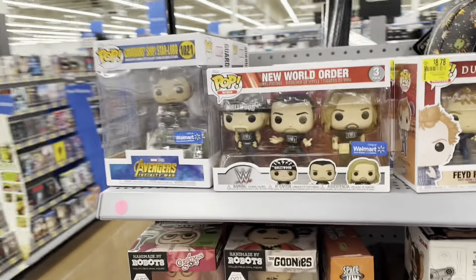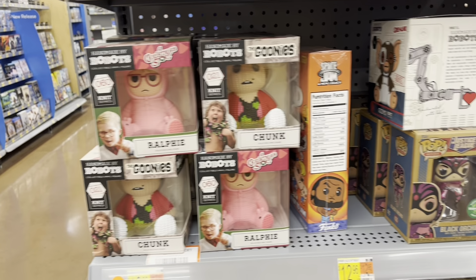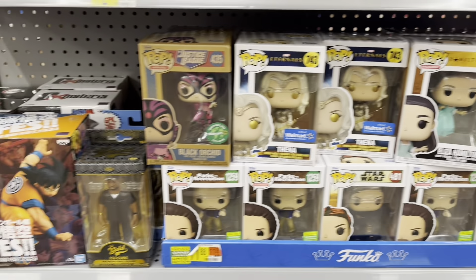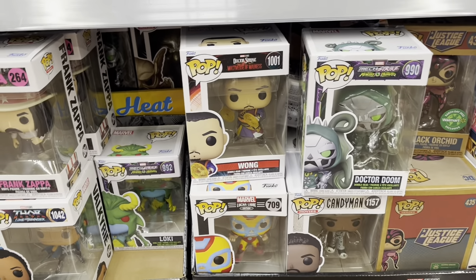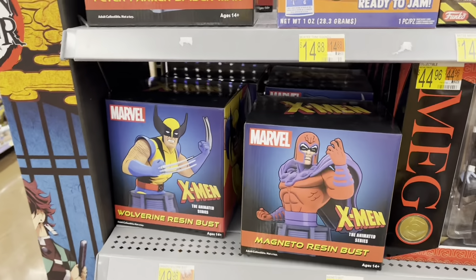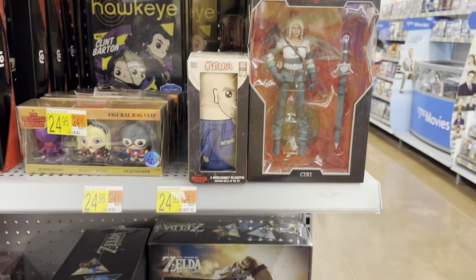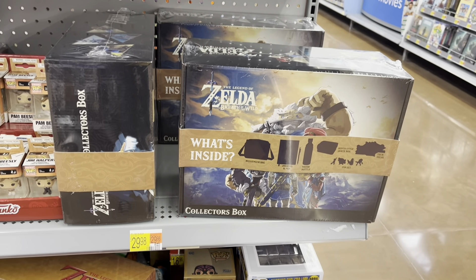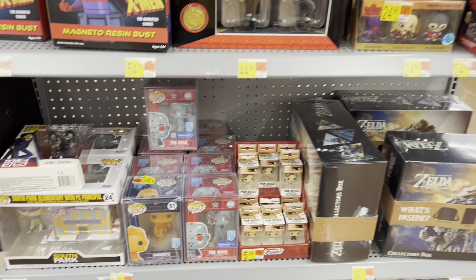And over here on the end caps — The New World Order, more Handmade by Robots, and a few more Pops. There's Wong, becoming a regular on She-Hulk. And we got some busts over here — there's the Witcher, Ciri from The Witcher. We got a Breath of the Wild collector's box. I think they just announced a new Legend of Zelda sequel to Breath of the Wild is coming out, so all you gamers out there should be excited about that.